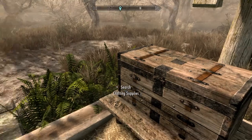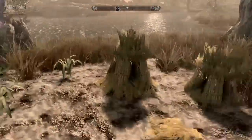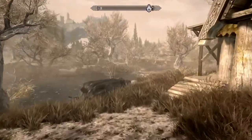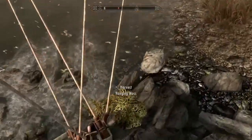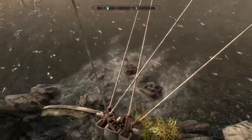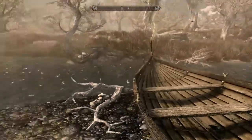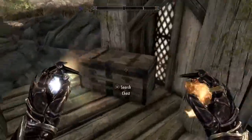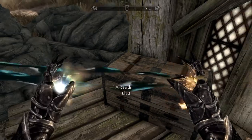We have some crafting supplies, a nice little garden, a little fishing area, and a boat. This looks like the main entrance with another chest here. It doesn't say empty, but it is.